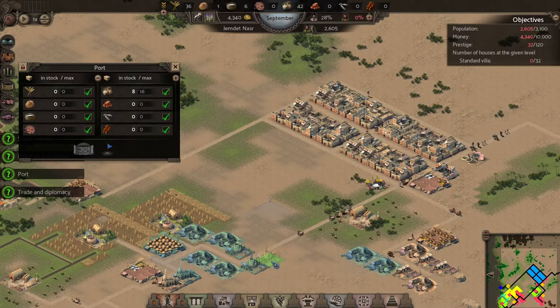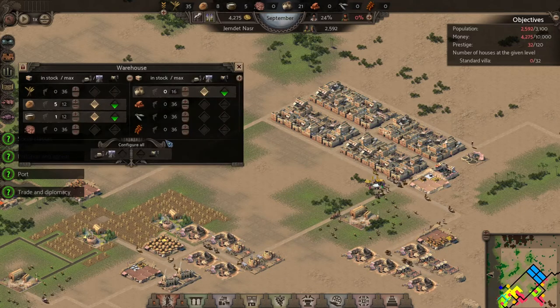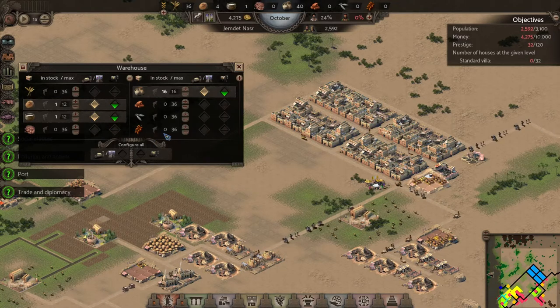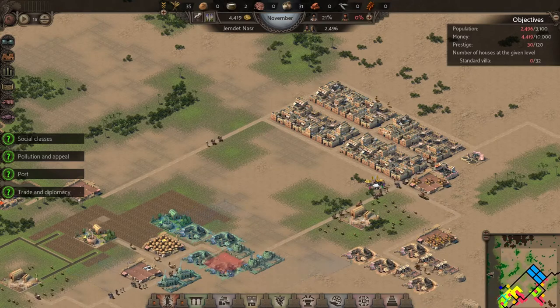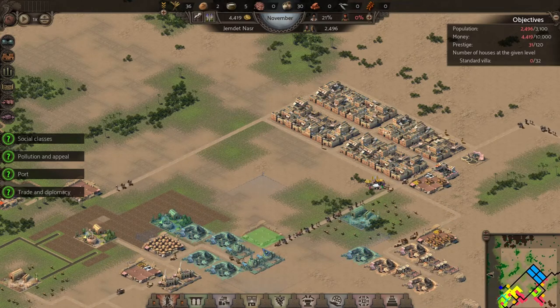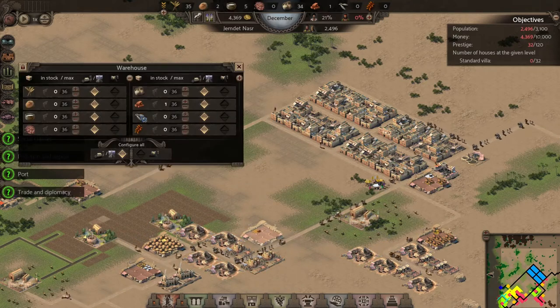We'll do the four and three ratio again — I think that's probably a decent ratio. We can probably get some more workers in those buildings as well. We just want to make sure we're not storing any clay over there, so we can build a warehouse for our bricks and get the bricks shipped to that warehouse directly from the brickworks.